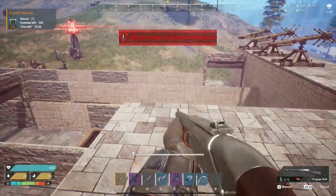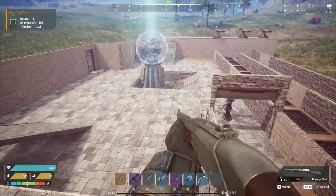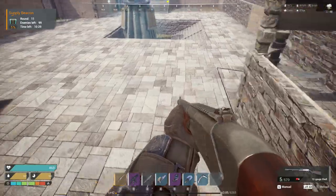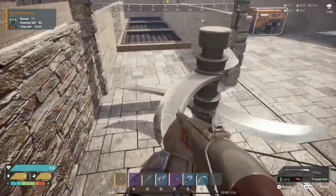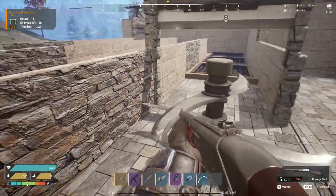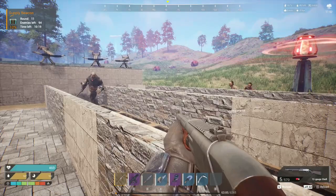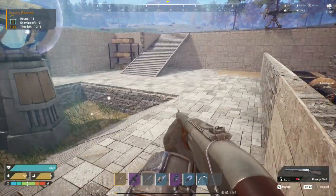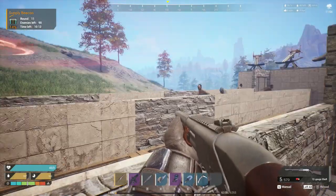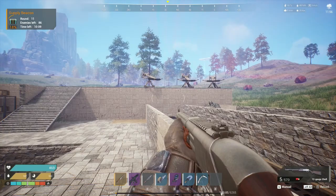There we go - excuse me, that's where we go. They're all coming in to the welcome party. You don't get hurt while you're crouched, by the way. Is that interesting - is there someone? I think that I am. All right, here we go. I think we're going to be ready pretty much.